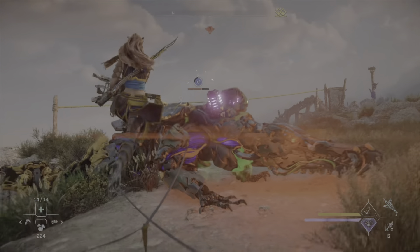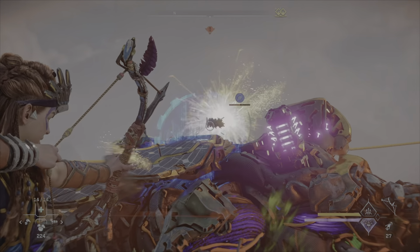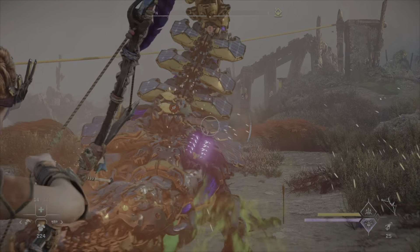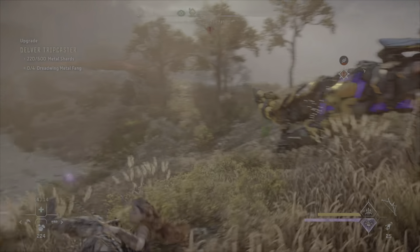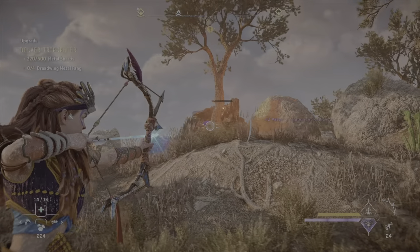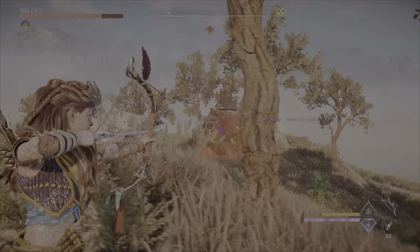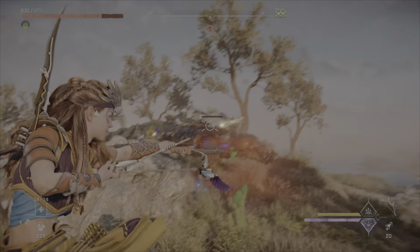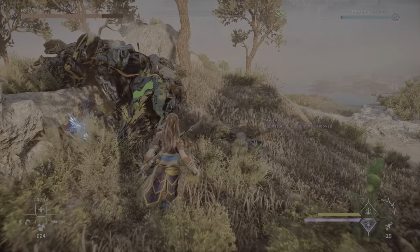Avoiding the tail attack, rope caster, rope caster, jump on it, look for the extra damage, tap the weak spots. Another tail attack, getting pinned up against the rock. I was doing alright and then got hit by the acid. There we go, there we go — job done.